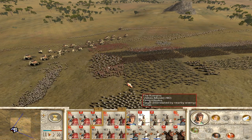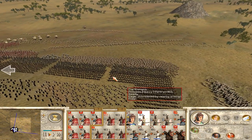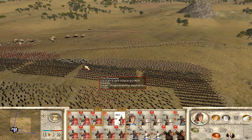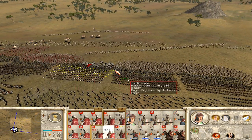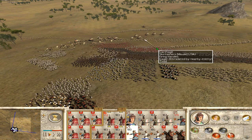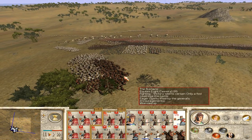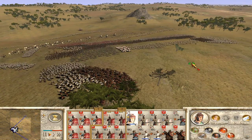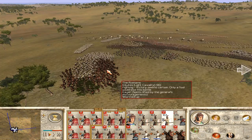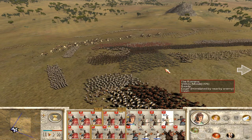Our right wing is in danger right now. We urgently need this enemy horseman to be defeated right away. We'll bring it back and launch a missile attack on our right wing, and obviously try to kill Hannibal himself.